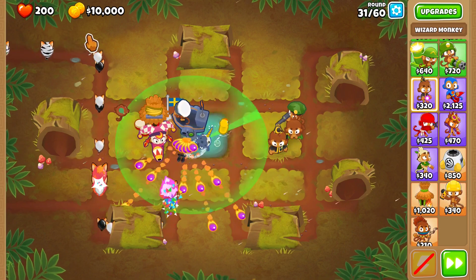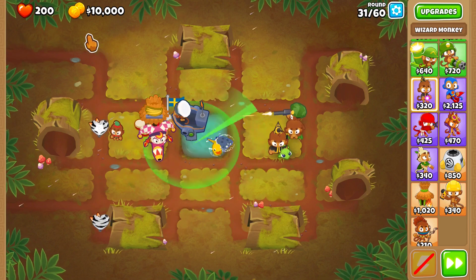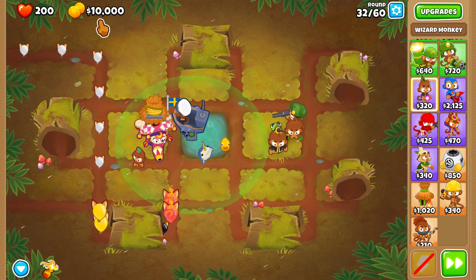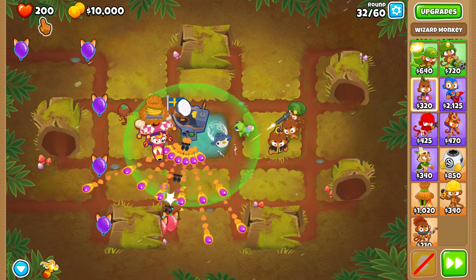Now as you can see, we have $10,000. Now all we need to do is get to 200 lives, but we still have to get down to 100 lives. Don't worry, I'm going to be telling you guys how to do that.